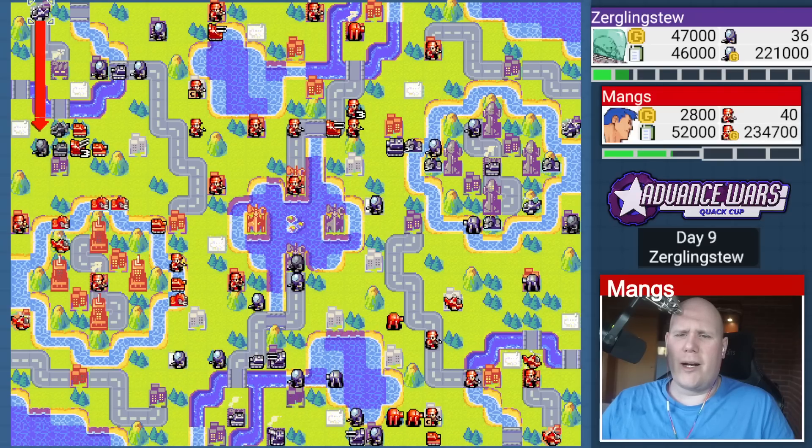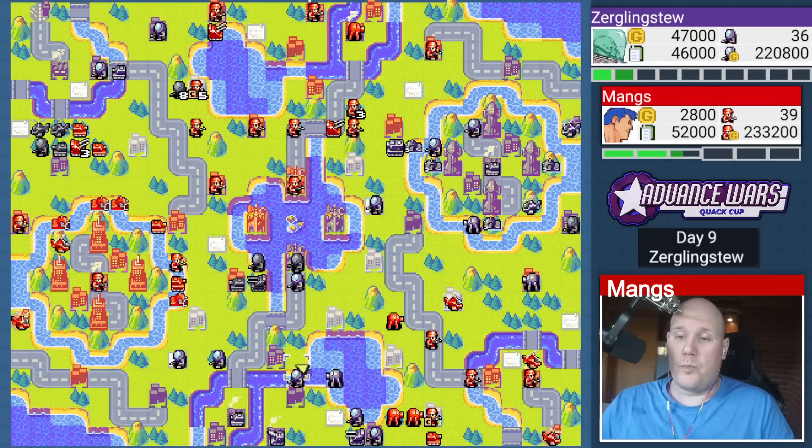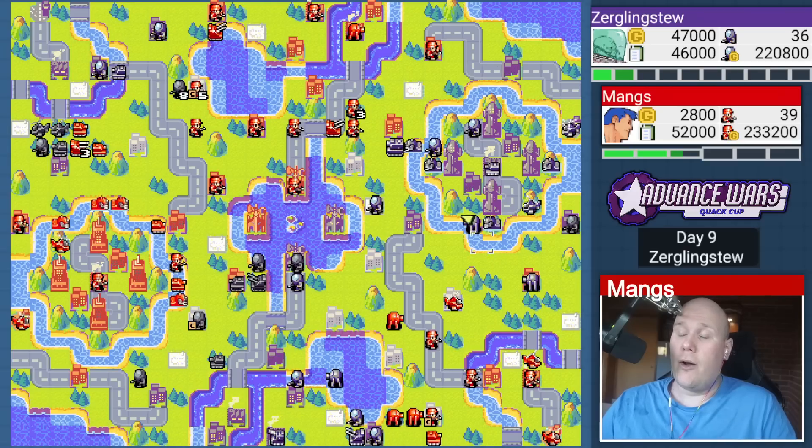That does allow him to attack my anti-air, but I'm not terribly fazed about that because I have a battlecopter here as well. He uses his anti-air to one shot my infantry, then plunks his tank down — and now he's actually sort of threatening my comm tower. So I might have to divert some of my tanks. He's being pretty smart here because he recognizes I'm going to place a lot of pressure here, so he's moving towards my comm tower, telling me to keep units around to interrupt that. Now he goes for the cities over here and is also threatening this city.